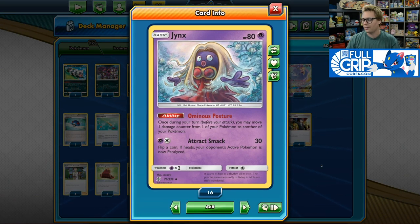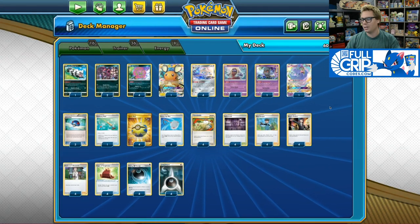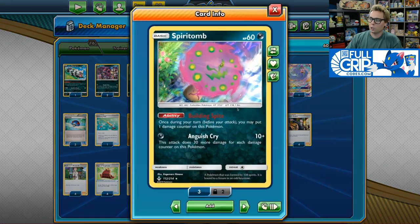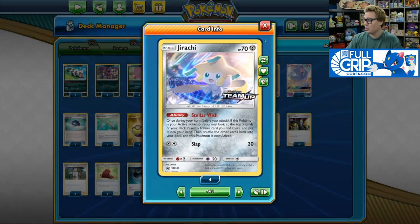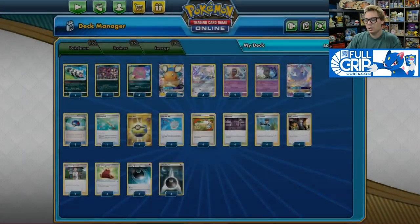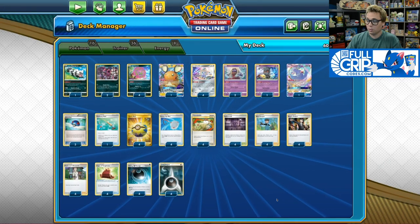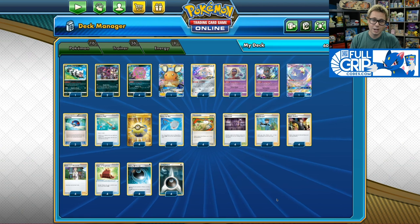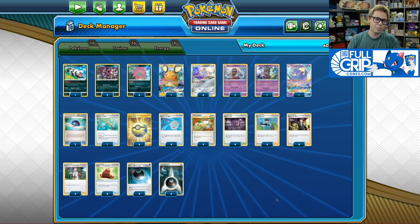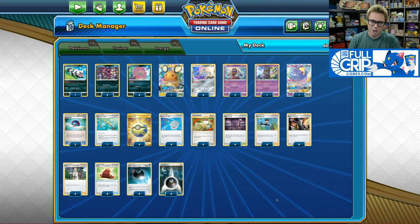We've got four copies of Professor's Research — no disruption, just all out, pedal to the metal. We're going to be as aggressive as possible, dealing as much damage as fast as we can. Two copies of Ominous Posture Jynx are very good in this deck as well, allowing you to move damage counters from your side of the field. You can put bonus damage counters to fix math on your Spear Tomb, and if any of your other Pokémon happen to take residual damage from Spikemuth Stadium, you can use those damage counters later with Ominous Posture. Check out the gameplay and let me know what you think of this powerful new Spear Tomb Hoopa deck in the comments below.